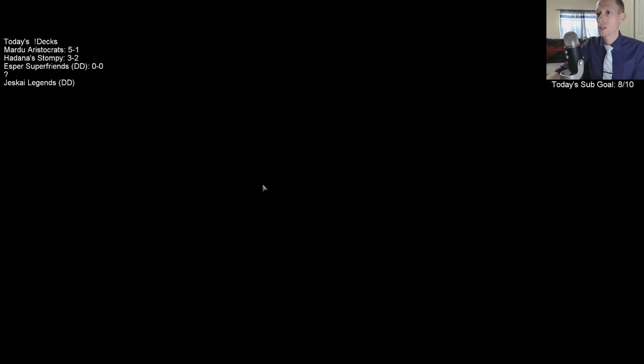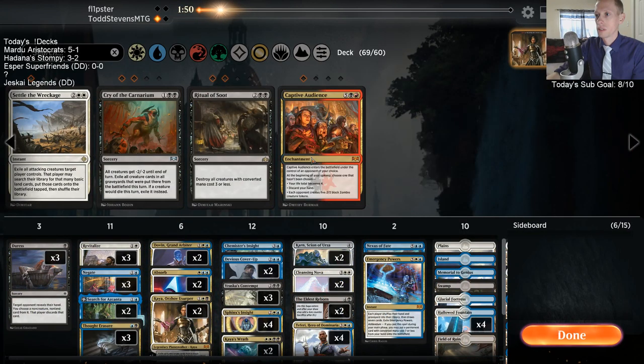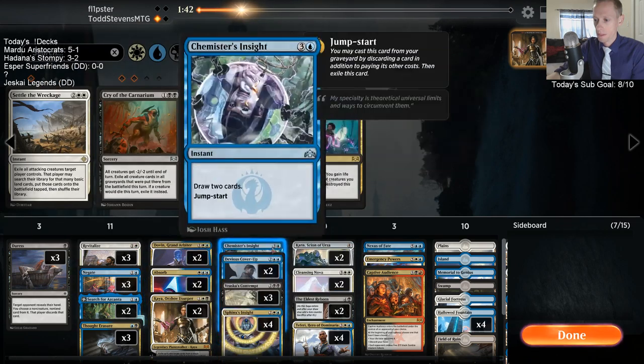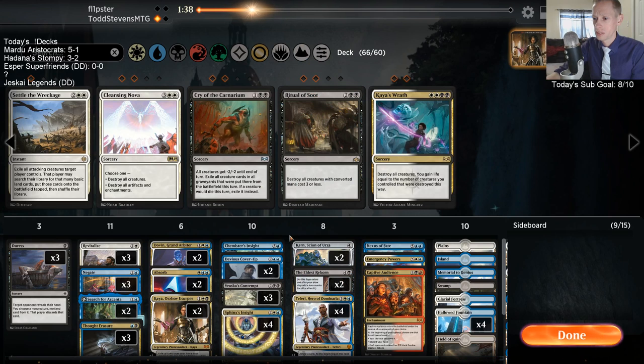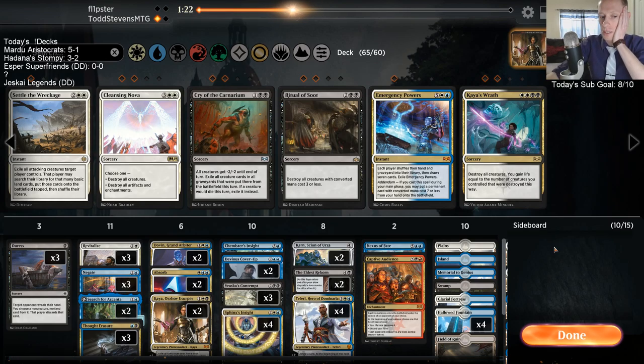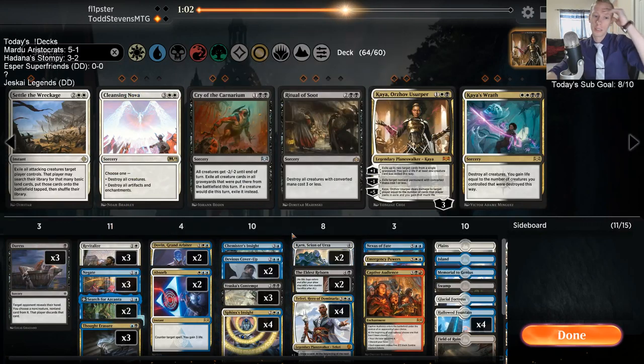Our opponent probably just had a bunch of removal spells in hand. After sideboarding we'll have Duresses, Negates, Thought Erasures, Captive Audience, Kaya, Kaya's Wrath, Cleansing Nova. Emergency Powers does put Captive Audience into play - that's pretty cool. We can cut Kaya - her ultimate deals damage to target player equal to number of cards they own in exile and you gain that much life. Cut Kaya.